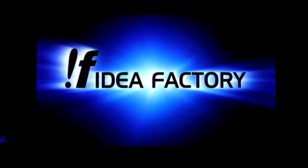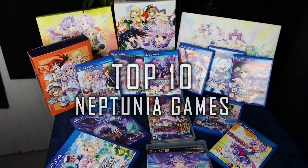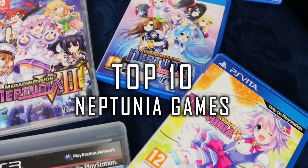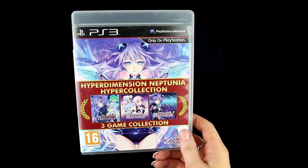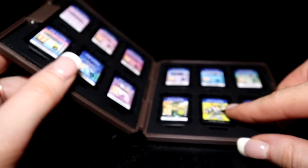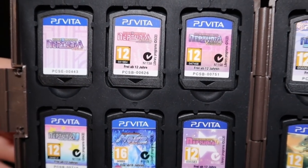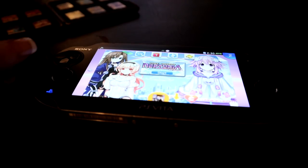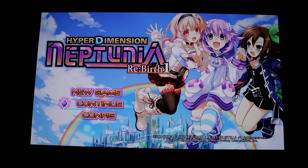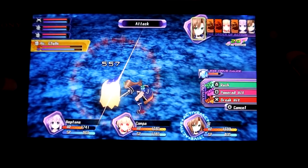All of these games are by IDF Factory and Compile Heart. If you are new to my channel, subscribe. The Neptunia series is in short an RPG series set in several different dimensions across all games, one of them being the Hyperdimension, which is your first dimension if you follow the canon storyline.